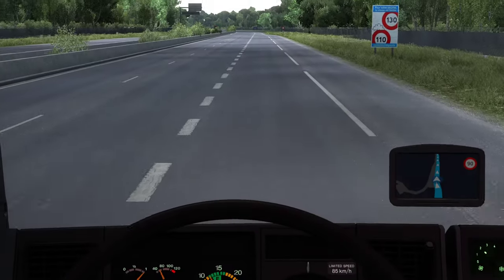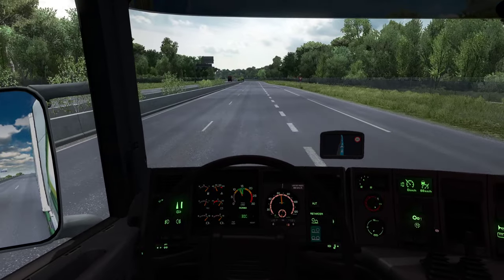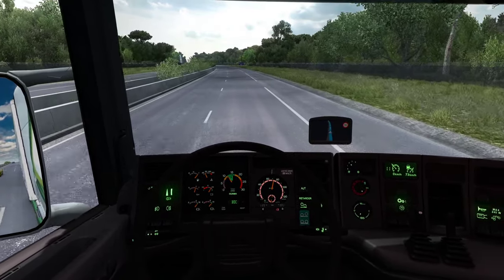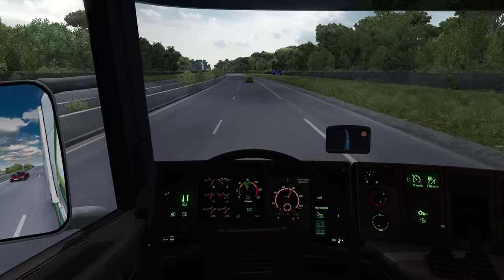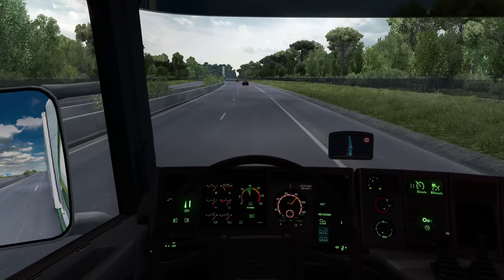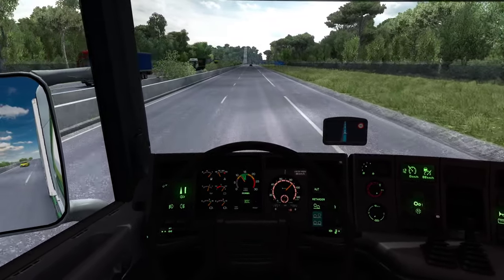Look at how large that ramp is — that merging lane! That's how real all these are. Gives you so much opportunity to blend in even if the roads are filled with cars. Here we go — 90 km/h. We're in a proper highway now. Frame rate has been good all throughout.